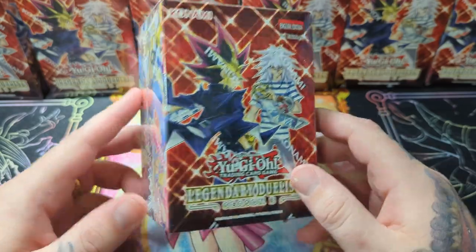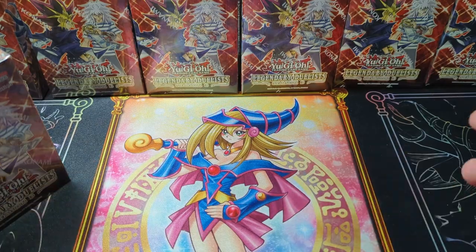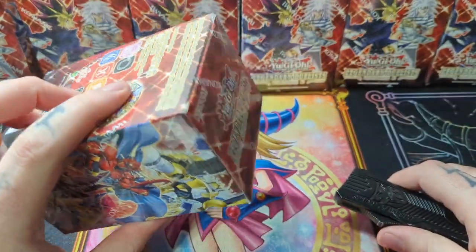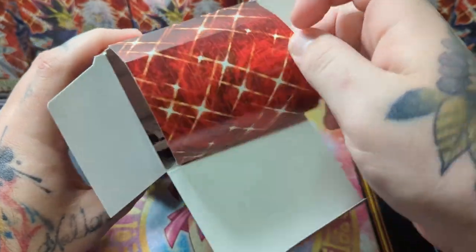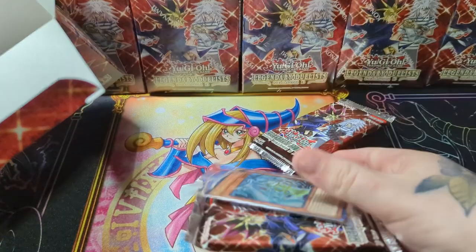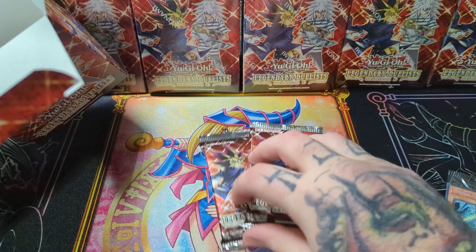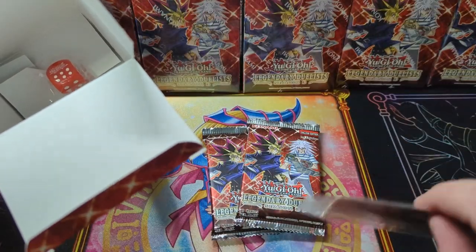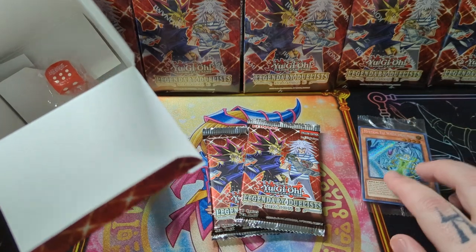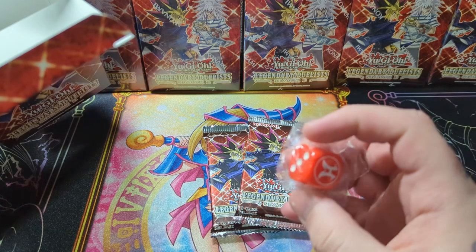I'm going to open 7 of these and save 1. Let's pop open one of these real quick, and then I'm going to go through all of them and set everything up so we can actually do the opening and not take a million years. So in the box itself we have the promo card, two of the packs, and then one card — just one card. The promo card, the two packs, and then one of the collectible die — this is a hero one.